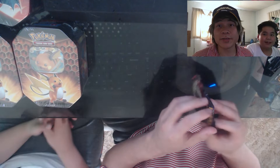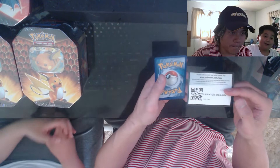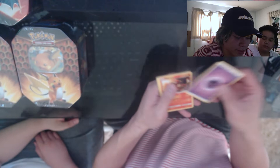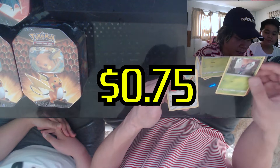I always forget to look at this camera — sorry viewers, we love you, promise we're opening packs! Code — one, two, three, four. Psychic energy, Magmar, Misty Cerulean City Gym, Charmeleon, Geodude, Clefairy, Eevee, Ekans, Paras, reverse holo Butterfree — and a cool Eevee. I like that Eevee. All right, my turn — I'm going Gyarados again.